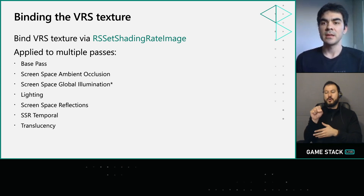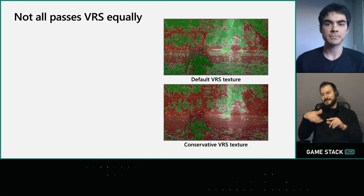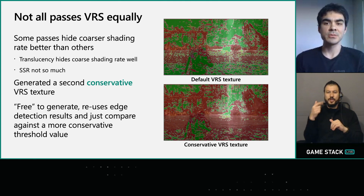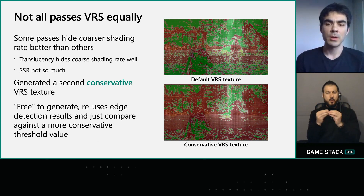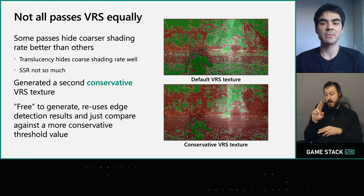Binding the VRS texture is the easy part — in DX12 just call set shading rate image and pass in the VRS texture. We applied VRS to more than just the base pass, but also to many other heavy-hitting passes like lighting and screen space reflections. We found that applying VRS to some passes is more obvious than others — translucency, used for things like dust or mist, generally has low-frequency textures and you can get away with a more aggressive use of VRS. However, screen space reflections are a lot more noticeable. To handle this, we generate two different VRS textures: a default and a more conservative one. The good news is generating the second texture is largely free — we reuse the edge detection results with a more conservative threshold. Because shading rates only use four bits in an R8 texture, we store the conservative shading rate in the upper bits and split them into separate textures as part of the rescale shader.